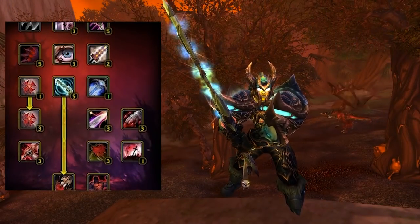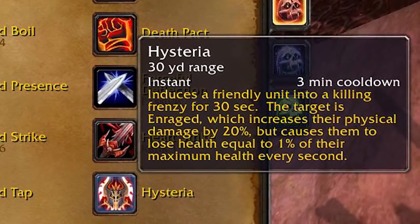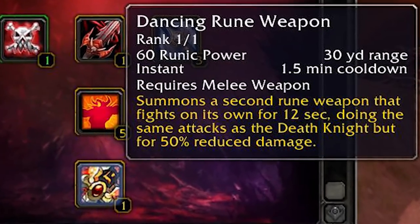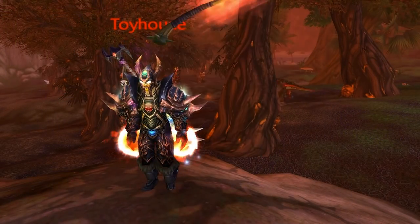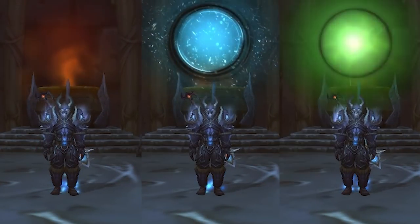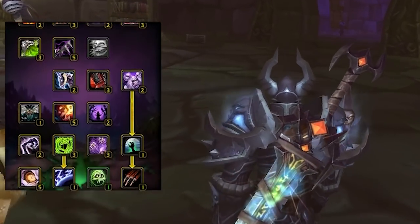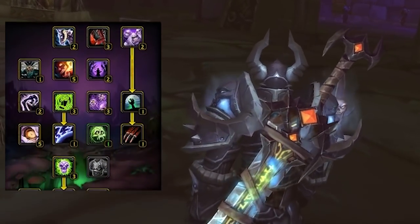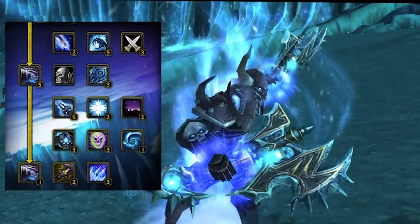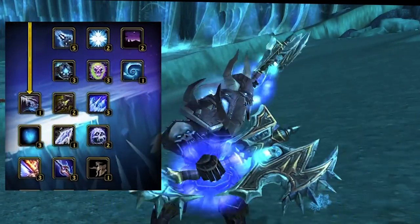The Blood talent tree has some fun abilities, with Hysteria increasing physical damage by 20% but losing 1% of max health per second — reminiscent of Unholy Frenzy from Warcraft 3. There's also Dancing Rune Weapon, iconic for the Blood tree, which summons a second weapon that mirrors the Death Knight's attacks at 50% reduced damage. Overall, each specialization is incredibly powerful for different reasons. Because of their unique resources of Runic Power and runes, along with disease management, Death Knights aren't the easiest class to play correctly — so if you're a pro, you'll definitely stand out.